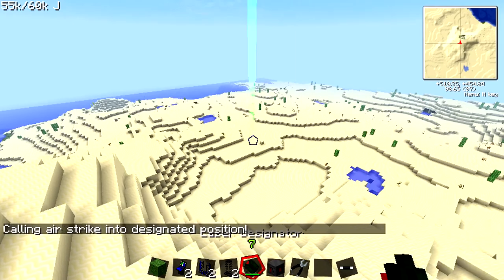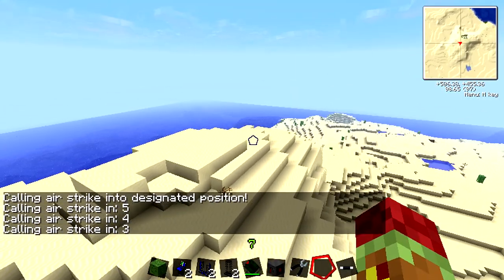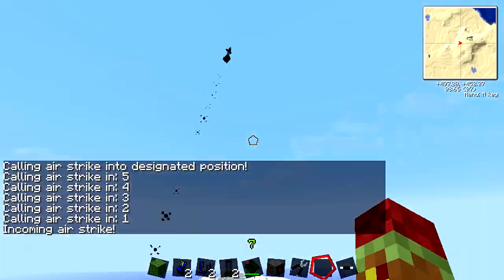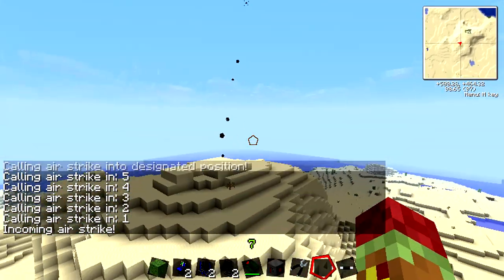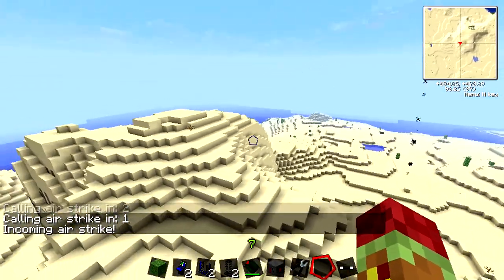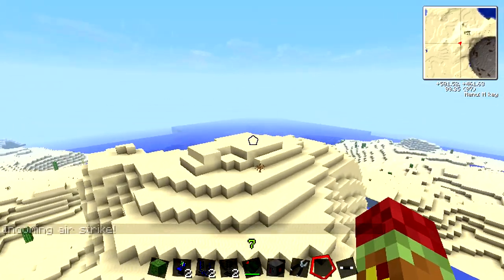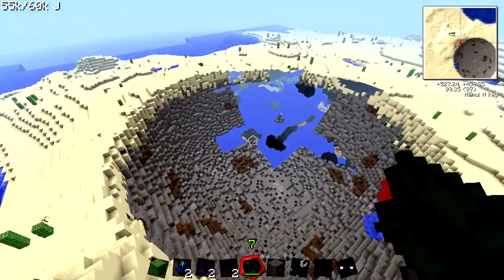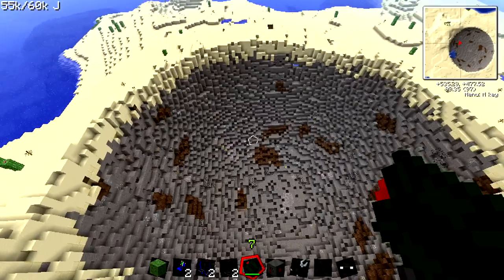We're just going to fire this off just to make sure it does work. Here we go, four, three, two — I love firing missiles! And as you can see, that worked, totally hidden. If someone was just standing right there obviously they would know, but if they weren't, they wouldn't be able to see. I know this could be a little bit better but it's the best I could do in the short amount of time that I had.